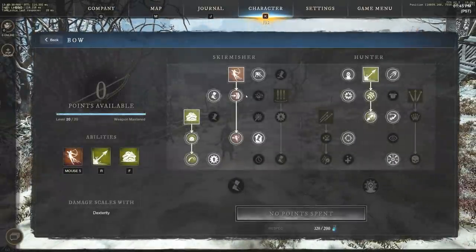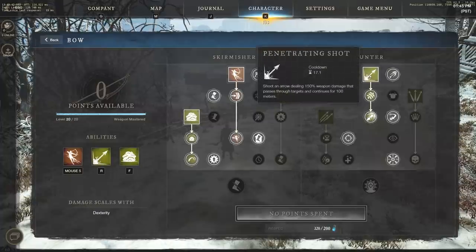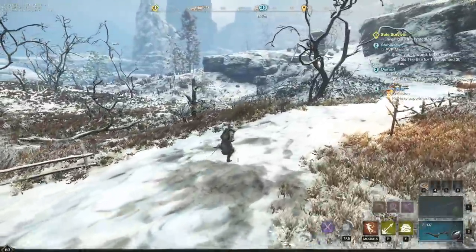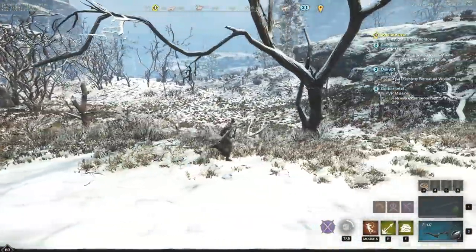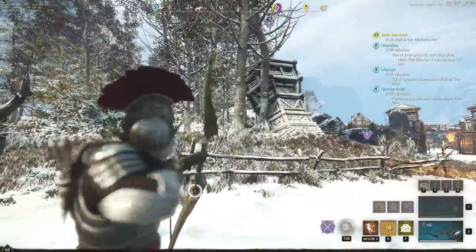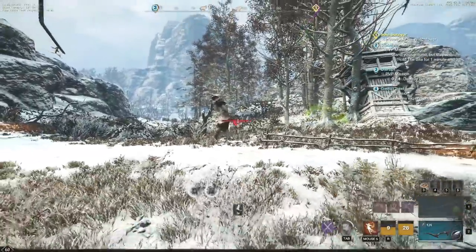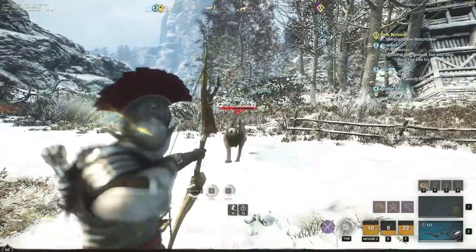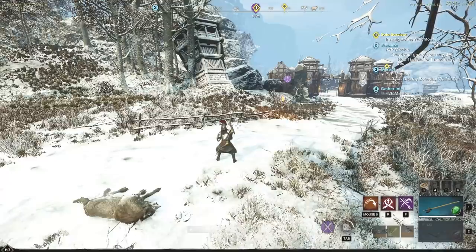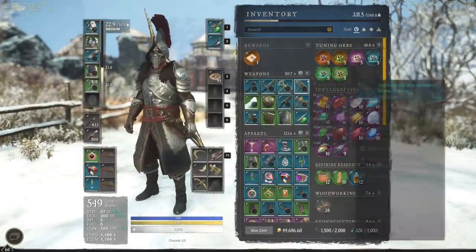On the bow side, you want evade shot, poison shot, and penetrating shot. The typical combo is penetrating shot first to stumble the target, then poison shot immediately after. Evade shot also makes them stumble backwards, so it's great against great axe hatchet users — you can dodge backwards, hit them mid-charge or mid-auto attack, and really shut them down.